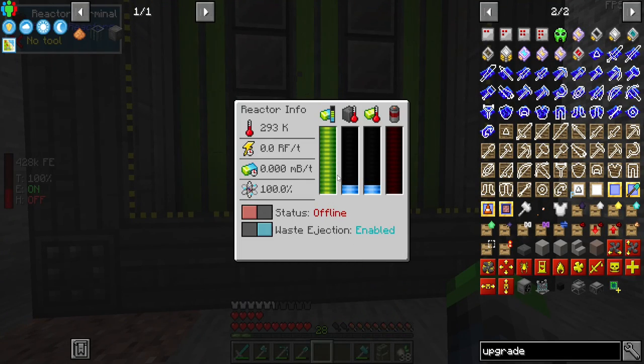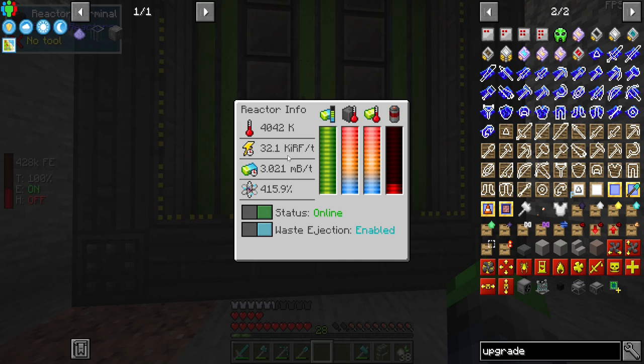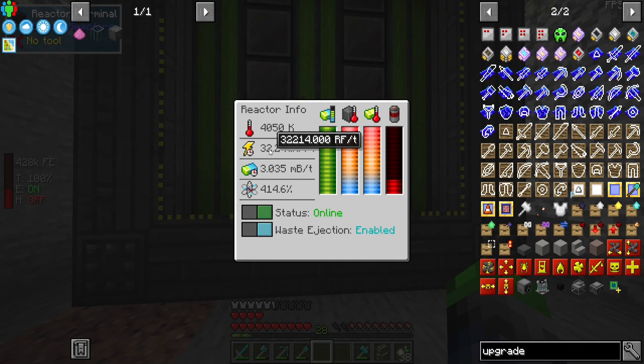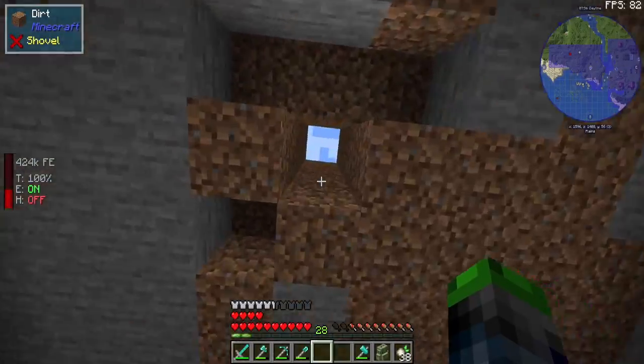If I go ahead and click on — oh my Lord. How much power are we producing? Just 32,000 RF per tick. Holy freaking crap. It is kind of warm — it's pretty steep, but it's still kind of going up. That's working like crazy, which is really good. So we have power — we have lots of power.